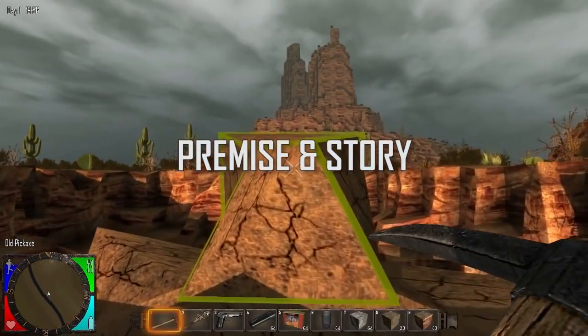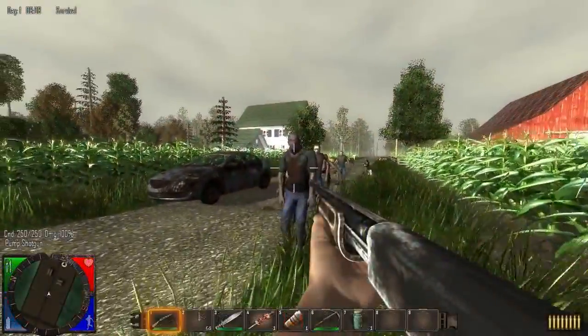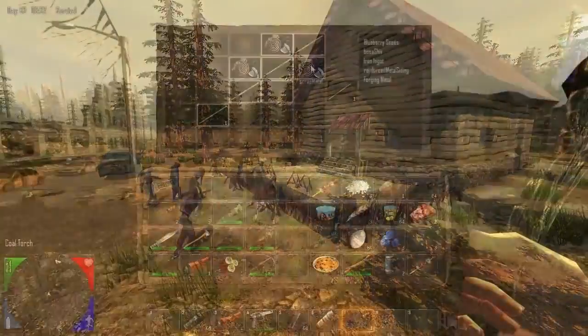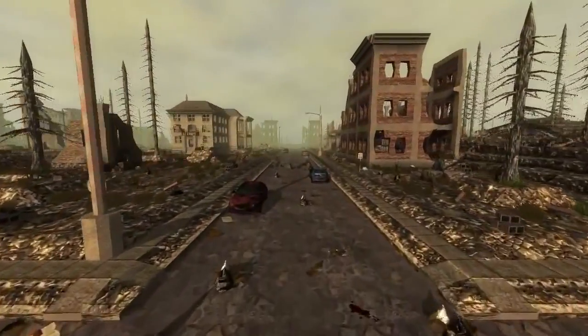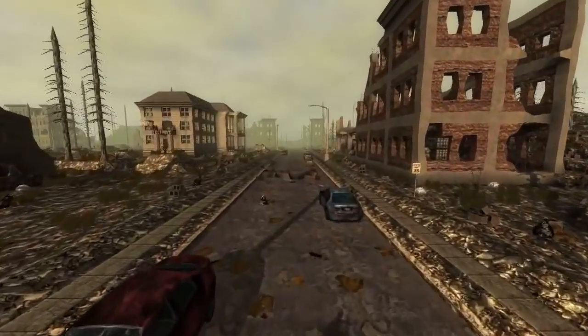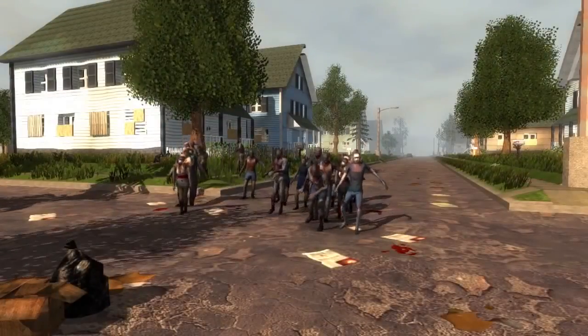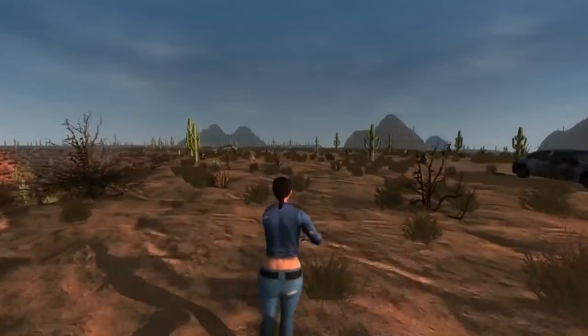Seven Days to Die is an open-world, voxel-based, sandbox game that is a unique mix of first-person shooter, survival horror, tower defense, and role-playing games. The game takes place in the near future, where a third world war has left the earth in ruins, and an unknown virus transforms the surviving humans into bloodthirsty zombies. You play a survivor trapped in Navezgane County, Arizona, one of the last true Edens on Earth.